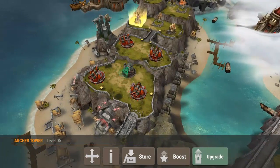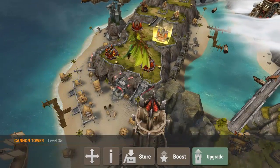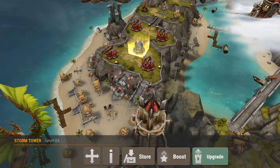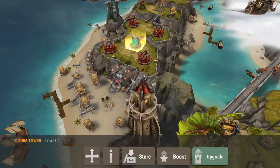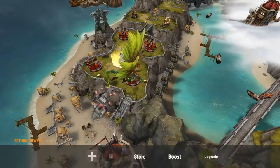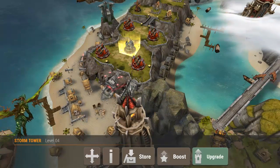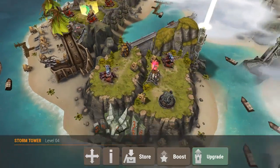Further out we have my cannons — I've still got four cannon towers, I haven't changed them out yet. Archers would do a bit more damage but I have the cannons for now, and one storm tower in the middle right there. The storm tower is recommended for the middle because it reaches out pretty far, and it doesn't really do any good to have multiple ones on the same island.